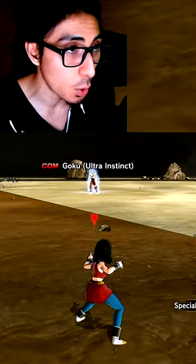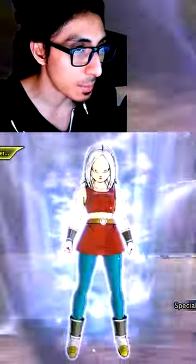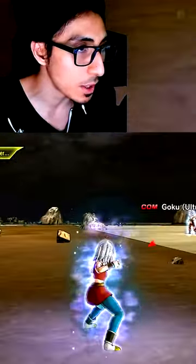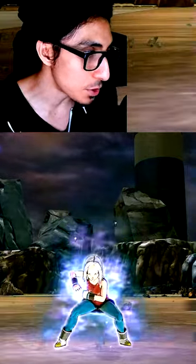Let's go ahead and go Ultra Instinct. This is still one of the coolest looking animations. As you can see, my Super Soul activated for Zarbond. So we'll go ahead and do a Fighting Pose J here.